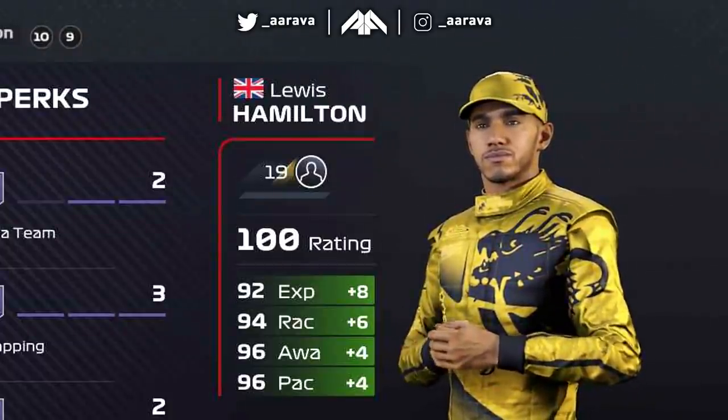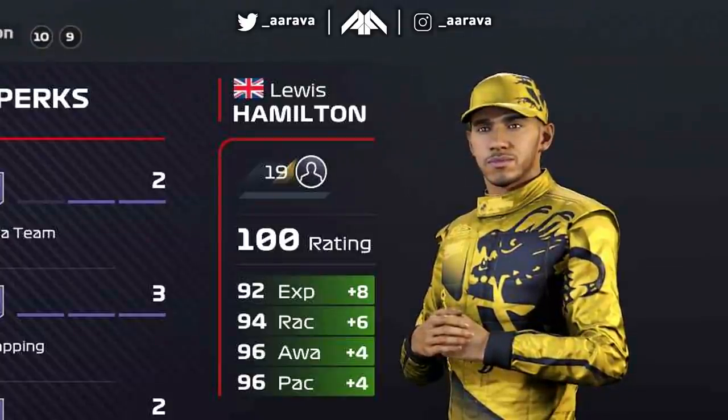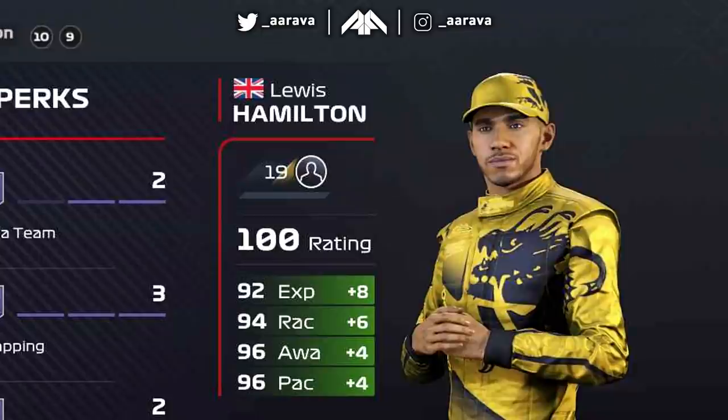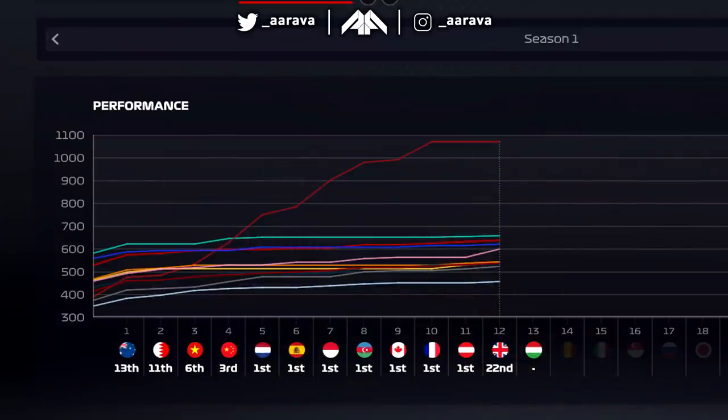I think the closest we've gotten is maybe eight or nine tenths off a 1:09 base. Whenever we've tried a maxed out car at Austria in previous F1 games we've not been able to choose our teammates, so we've not had the potential highest-rated driver in the max car. Whereas now I signed Hamilton going into this second season save, from where we left off — I maxed the car out by the French Grand Prix and then did the Hungarian GP race.